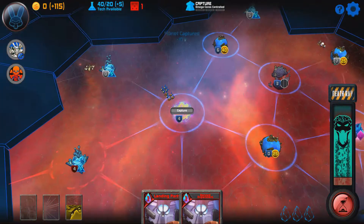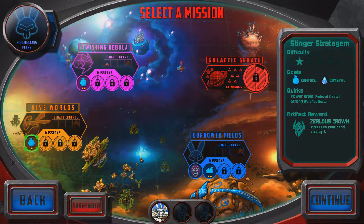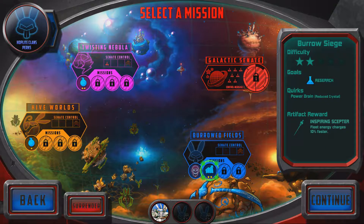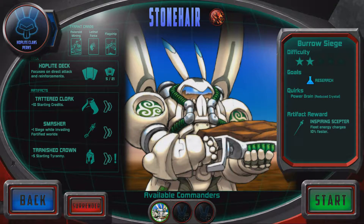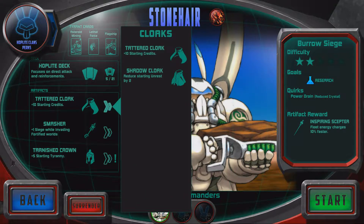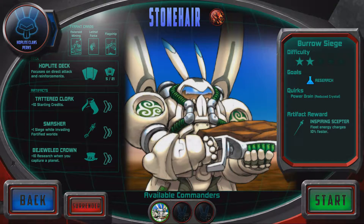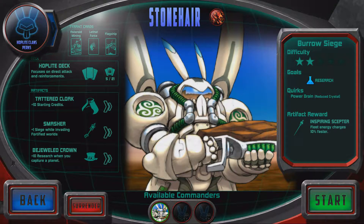Many missions also have specific quirks that change up the rules. For example, narrow lanes prevent the use of massive dreadnought ships, or poor cities result in less income from captured city planets. Having quirks allows every mission to feel different and stops them from becoming monotonous. Every mission also has its own rewards to help in later, more difficult missions — including new cards, items to equip your commander for bonuses, and sometimes additional commanders, adding another layer of strategic depth.